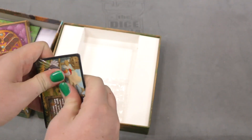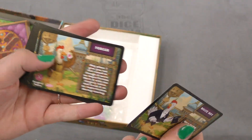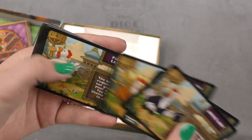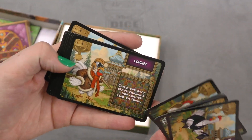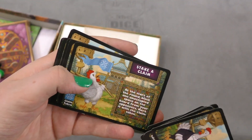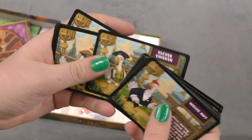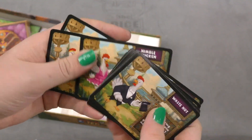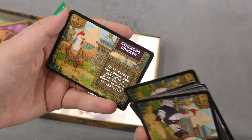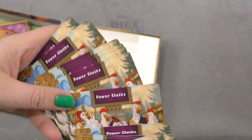Let's see what these cards look like. You got Waste Not, Forger, Wanderer, Picky Eater, Farmer's Favorite, Flight, Steak Acclaim, Kick and Scratch, Clever Chicken, Eat and Run, Hungry Hen, Nimble Chicken, High Endurance, and Generous Chicken. And they're called Power Clucks!